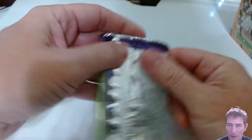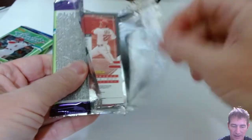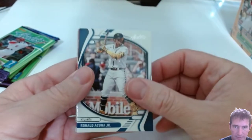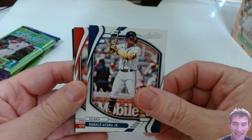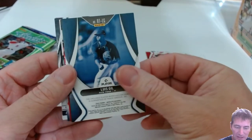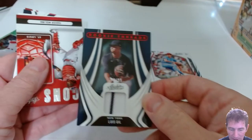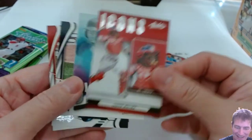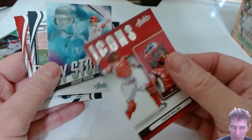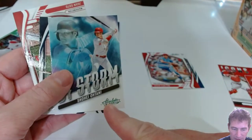It says find one autograph or memorabilia card per blaster box, so what are we going to get? Soto — one Soto, first one up! They've got a patch already — didn't take long, see what it is, could be an RPA. Acuna, Steve Carlton... Lewis Gill for the Yankees — rookie threads, numbered! Number eight out of 99 — you can barely see it on there, eight out of 99. Yankees puts the Yankees on the board! Yada Molina, that's an Icons insert — looks a little more glossy, a little more body to them. And there's your green — one green per pack.